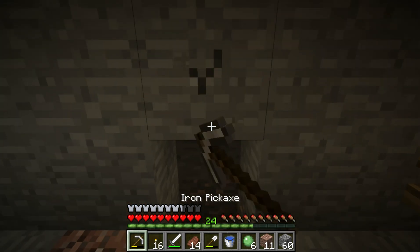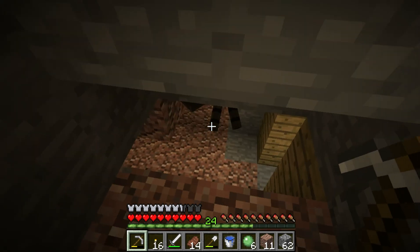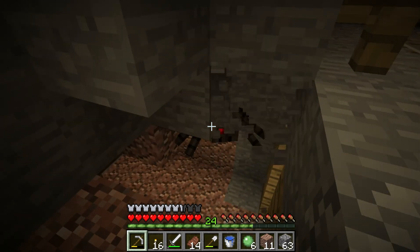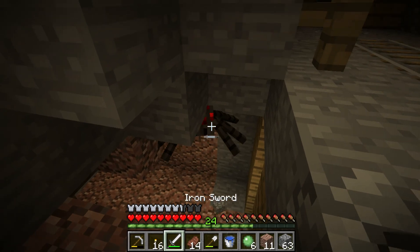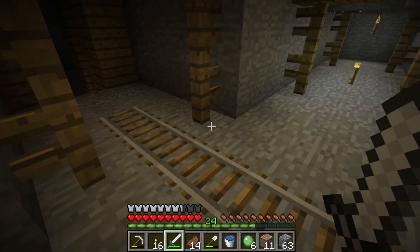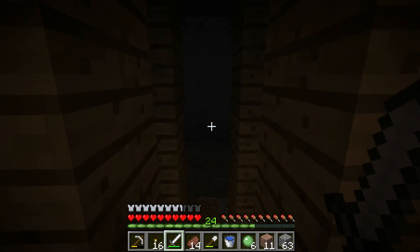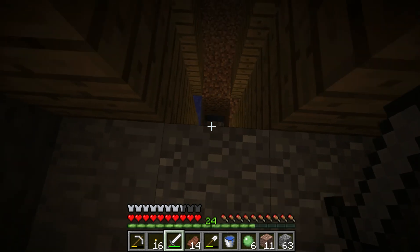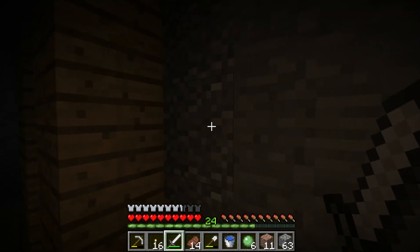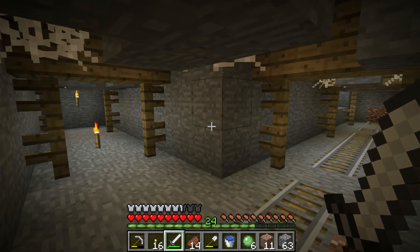I want to go layer by layer, because it's very easy to get lost in these. Is it a poison one? No, it's just a regular spider. We'll start by heading this way. Maybe we will have to go down. I should really go get some milk, just in case we get poisoned. I think I'm going to do that — I'll be right back.